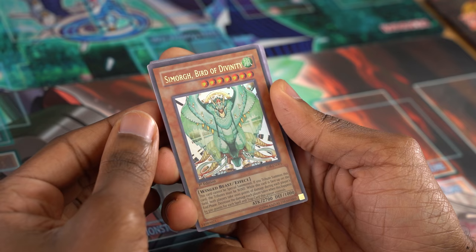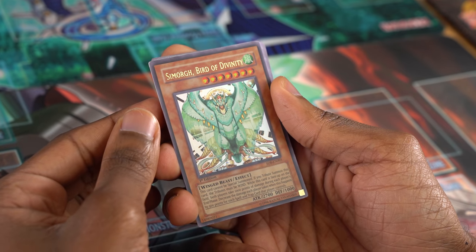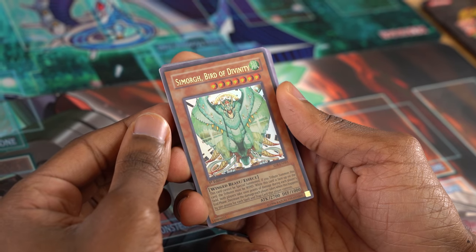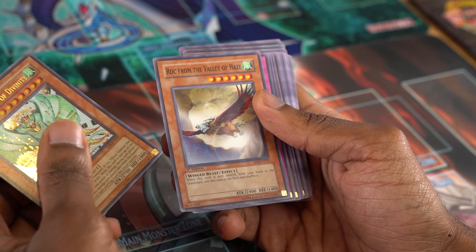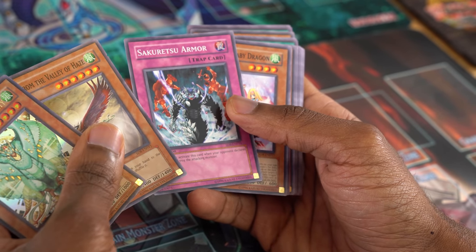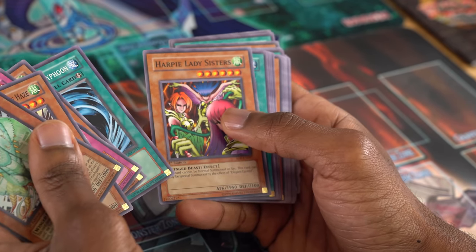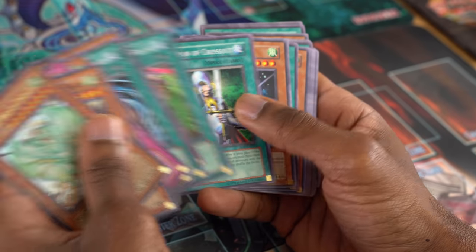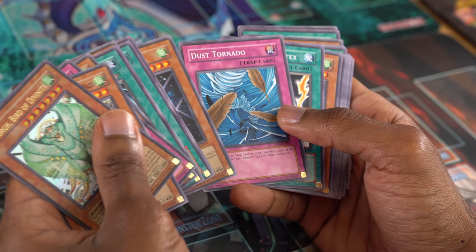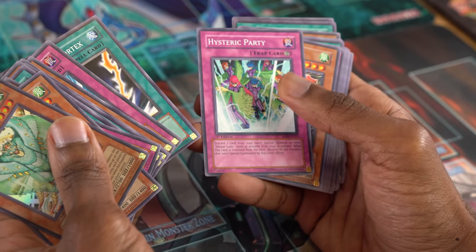If you tribute summon Simorg, you have to tribute Winds. When it's face up on the field, both players take 1,000 points of damage during either player's end phase, but decrease the damage each player takes by 500 for each spell and trap they control. Rock from the Valley of Hayes — a pretty good tribute-summonable monster. Sokuretsu Armor — these cards are in a very random order. Harpy's Pet Dragon, MST, Harpy Lady Sisters, Hunting Ground, Nobleman, Harpy Lady 2. A Dust Tornado, Lightning Vortex, Hysteric Party — not bad.